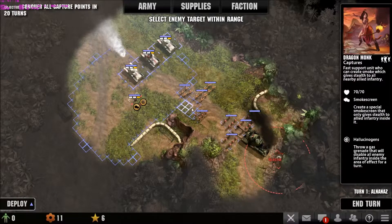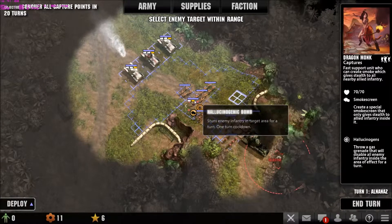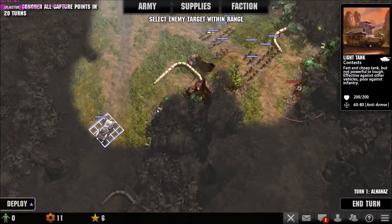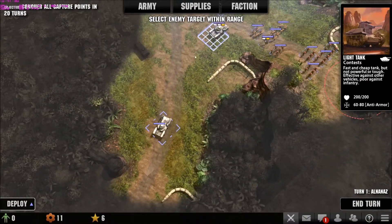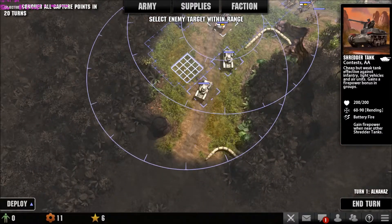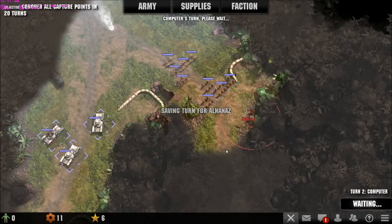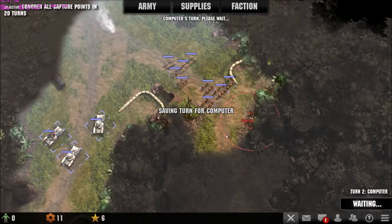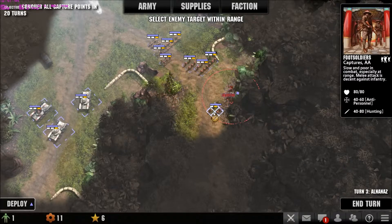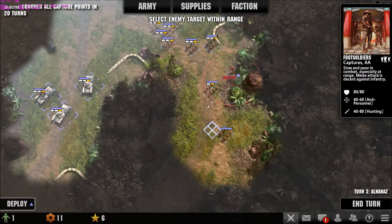The dragon monk is a support unit — gives smoke screen and disables the enemy. I'm going to push out my tank on the left flank over here. Breakthrough missions are actually relatively easy, so you guys are not going to have that much trouble playing it. You can see that there's very little resistance on the first objective.